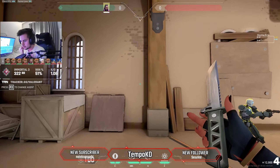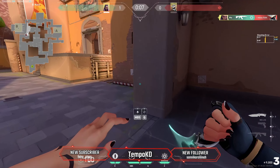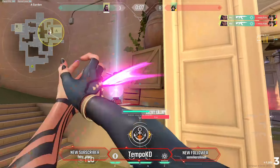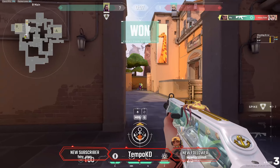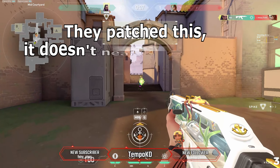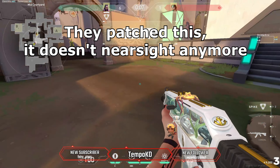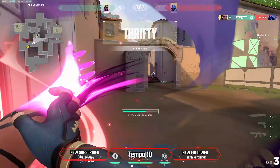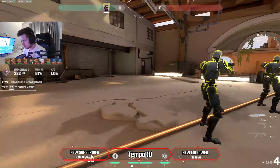Dismiss has some useful small things. You can walk through Cypher tripwires, avoid Killjoy ult, and avoid pretty much any damage in the game. Note that Sky ult still hits you while in Dismiss, and I'm not 100% sure about Omen flash but Sky flash does hit you. You can avoid Raze rockets and pretty much everything else — you just go immune, walk around, and do your thing.